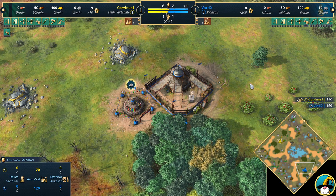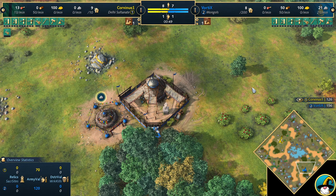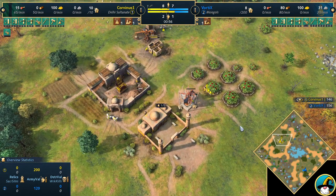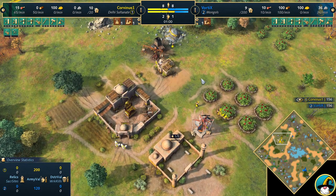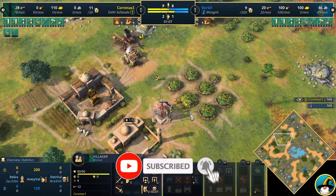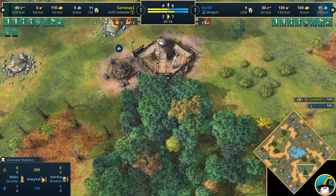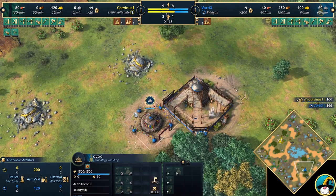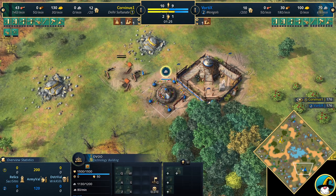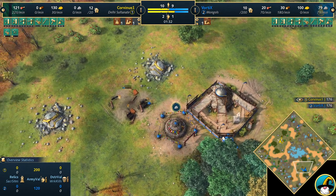We're on the map of Marshlands, which means we'll see the wild man monster again — that gives substances to villagers to make them work a bit faster. Corvinus spawns on the left-hand side towards the north, playing Delhi in yellow, opening with a Mosque and Mill onto Berries, grabbing a Wheelbarrow and upgrades. Vortex spawns in the south playing Mongols in blue, with a really nice God-tier spawn — Ger, gold, and TC next to the wood line.